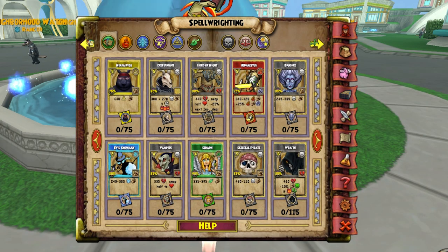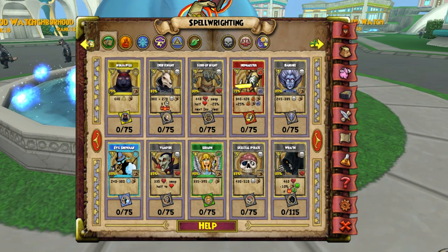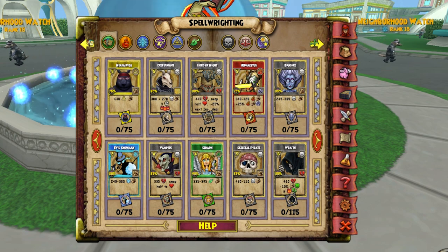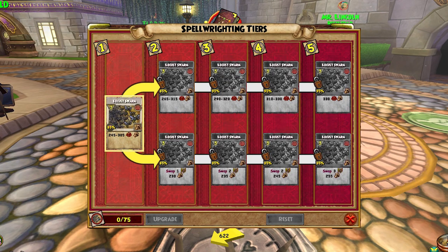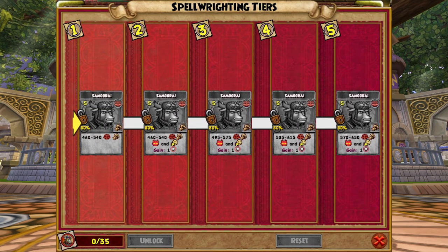Spellments have been changed significantly in this update. There are now Spellments for rank 1–6 spells for most schools. Balance Wizards have Spellment Paths for Scarab, Scorpion, Locust Swarm, Spectral Blast, Hydra, Samurai, and Savagepore.